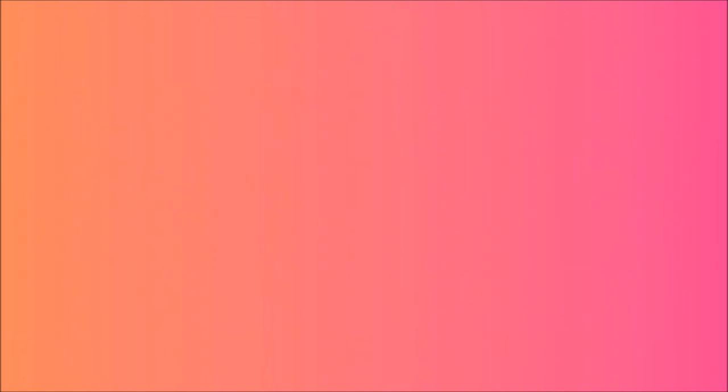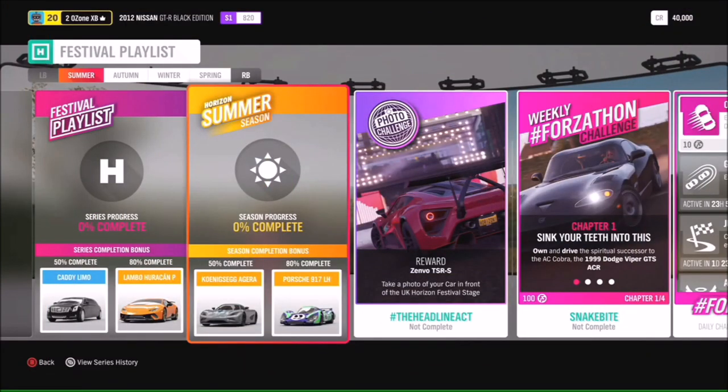Now let's dive into the Festival Playlist update. For Series completion, at 50% you're going to get the Caddy Limo and at 80% the Lamborghini Huracán Performante — awesome cars. For Summer at 50% there's the Koenigsegg Agera, and at 80% the Porsche 917 LH.